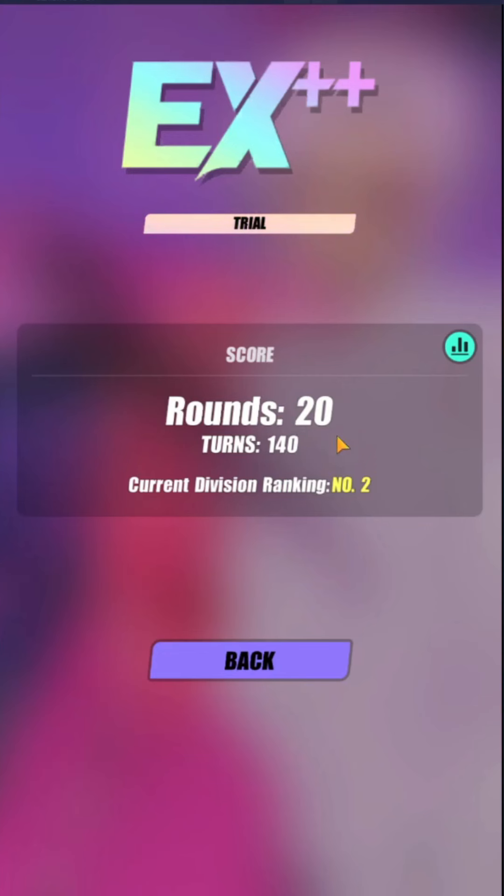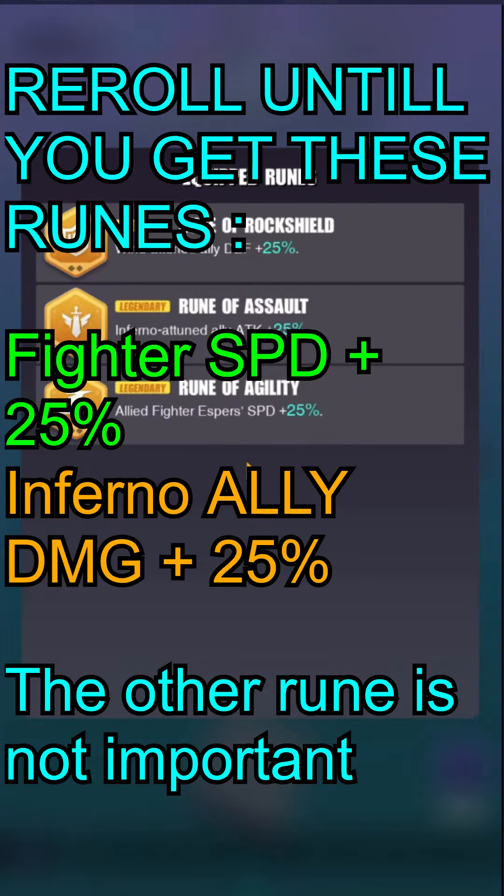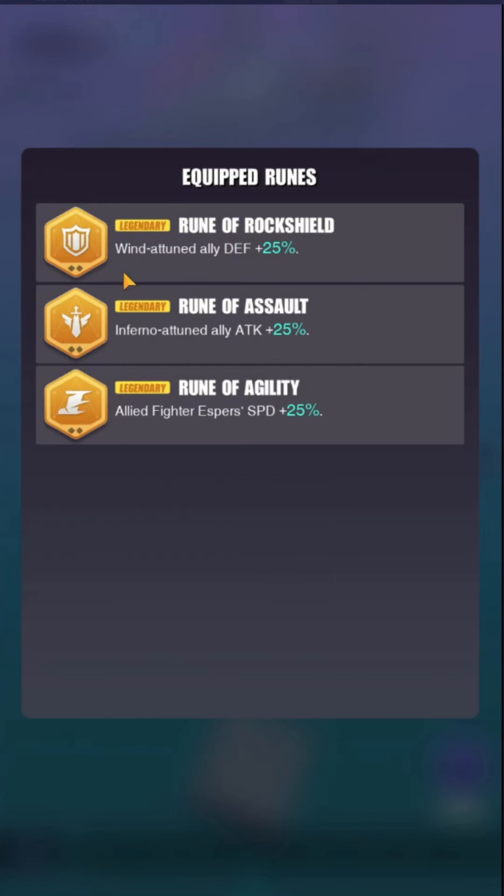I finally got it done with the fully free-to-play team — this is to the very last turn, 140 turns. It's a very RNG-based team. Reroll until you get Fighter Speed plus 25 and Inferno Attune ally attack plus 25. The third rune is random — you can go for anything, but I went with the Inferno Winertune one.